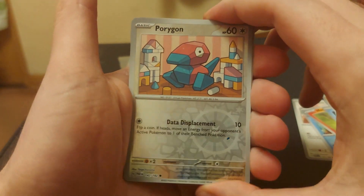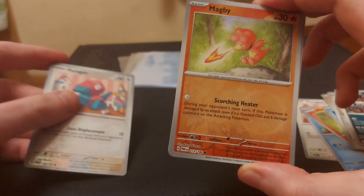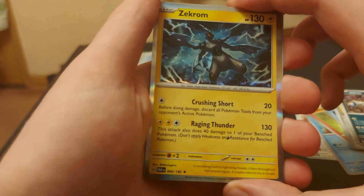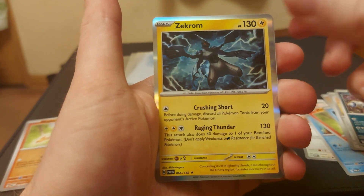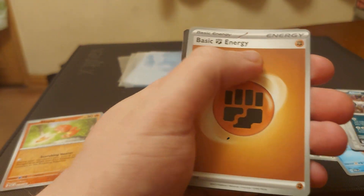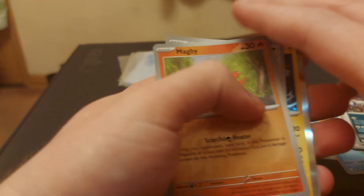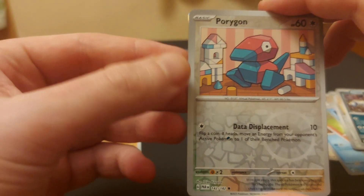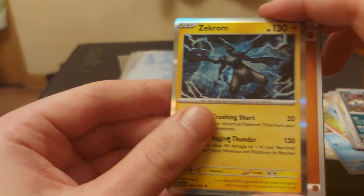We've got the Reverse Holo Porygon, and behind it we've got a Reverse Holo Magby. And our last card — we've got a Holo Zekrom. That's nice. I'm gonna guess the energy — I'm gonna say Fire Energy. Oh, it was a Fighting Energy. Damn. So today's pulls were a Magby Reverse Holo, a Porygon Reverse Holo, and a Holo Zekrom.